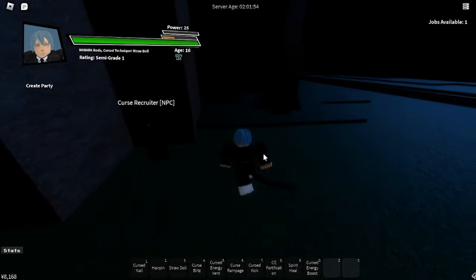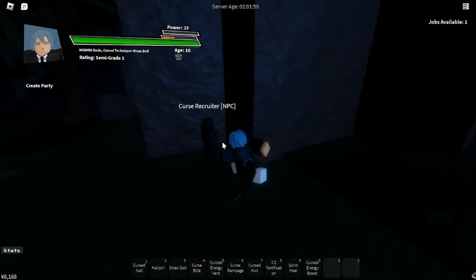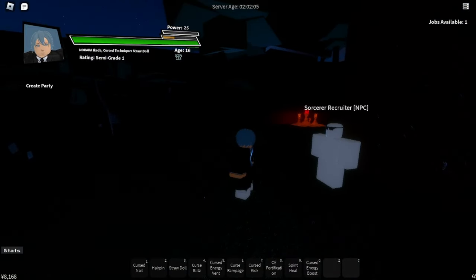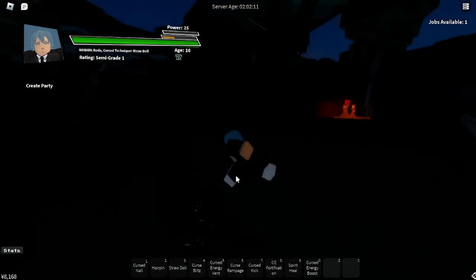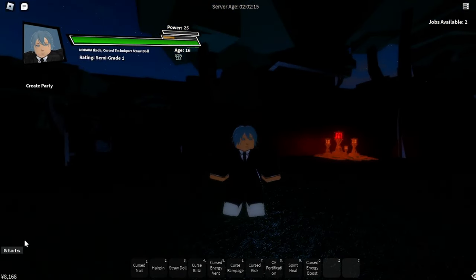All right, so this is the Curse Recruiter NPC. I can't show you the dialogue because I'm already a Curse. And this is the Jujutsu Sorcerer NPC. By the way, when you join a faction you can't change it, so make your decision wisely.